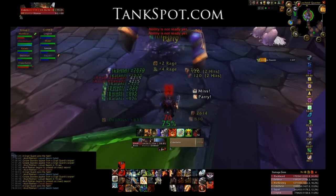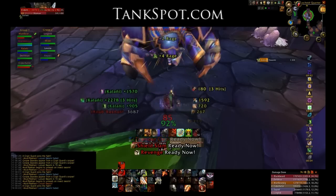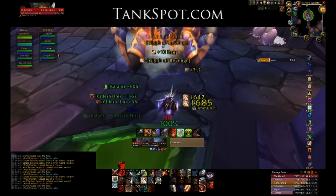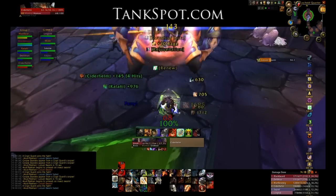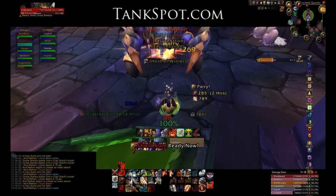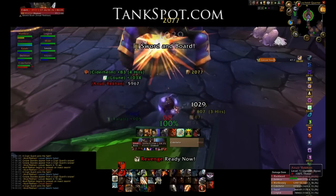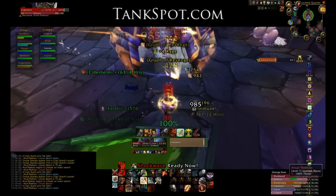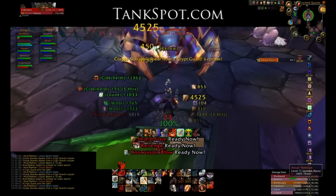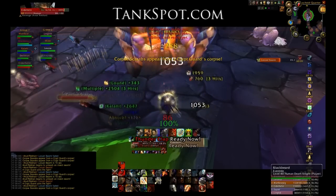This can be a longer encounter depending on your DPS. If you don't have the DPS to bring the crypt fiends down quickly — say within 20, 30, or maybe 50 seconds — you lose a lot more DPS time on Anubracon. It scales up in a way that is very bad for initial raid groups, so make sure you have solid DPS in the raid and that everyone understands what's going on.